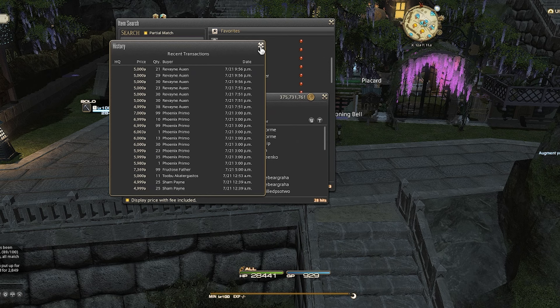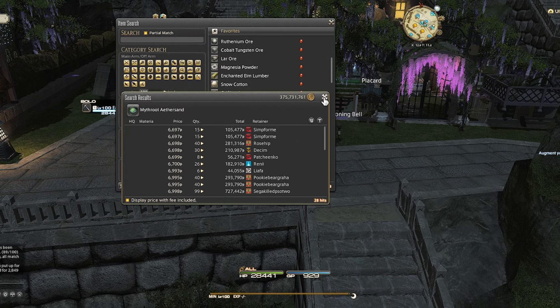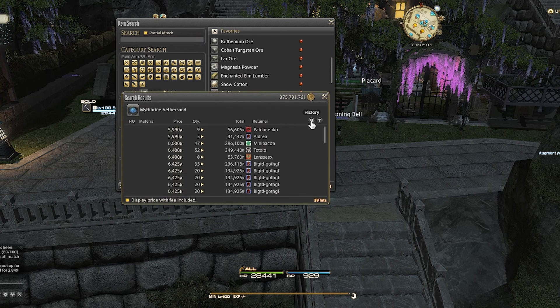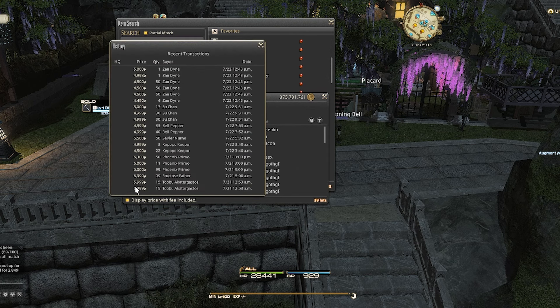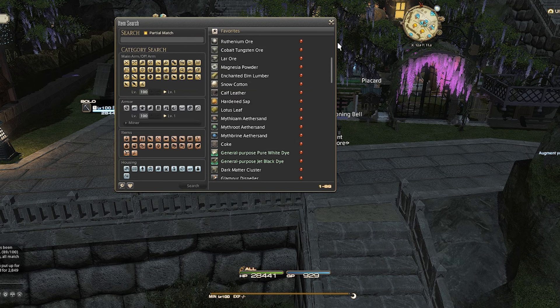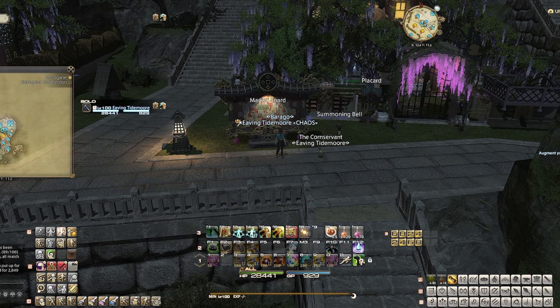These prices will likely go up when 7.05 drops on Tuesday because everyone will be needing them for their raid gear and consumables. In fact, these will be in high demand for quite some time. Last raid tier, I would sell them almost instantly for ridiculous prices. So my plan is to collect a stockpile and wait until Tuesday to either use them for my own crafting or just straight up sell them.